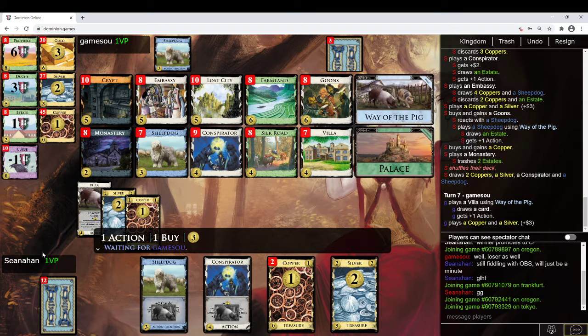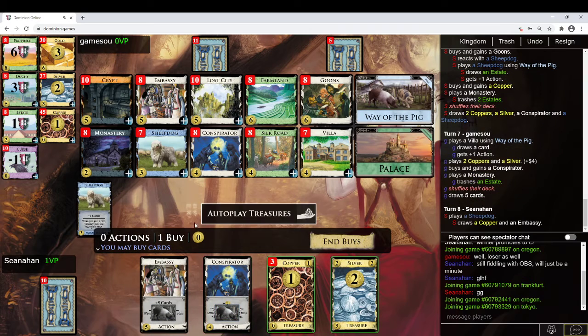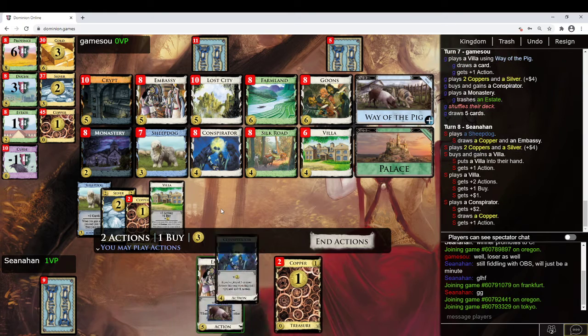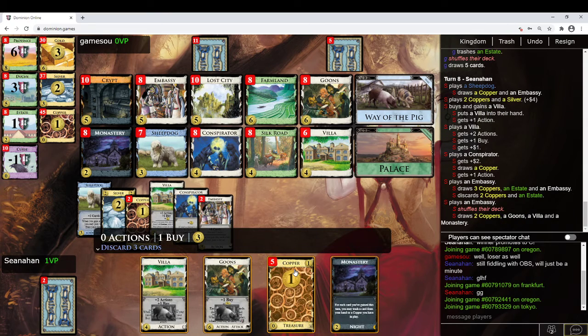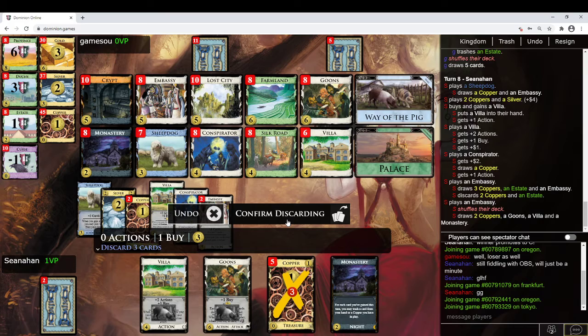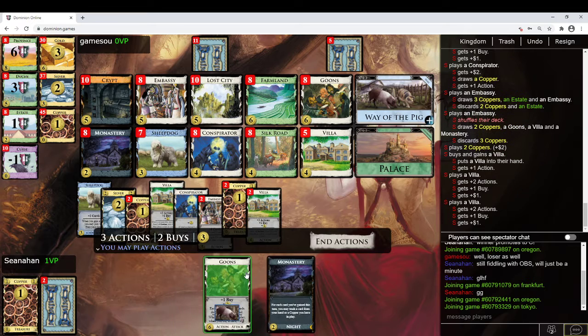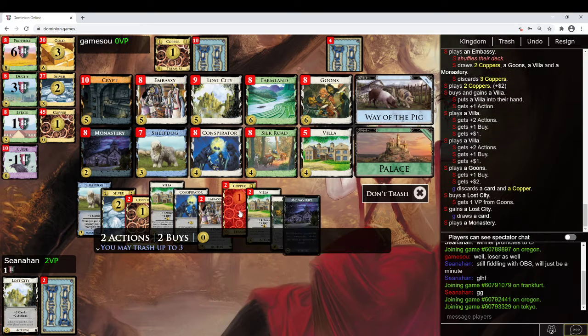So what am I going to do here? I can play the Sheepdog for draw, and then if I find something, play the Villa for draw after that. Buy a Villa, play the Villa, play the Conspirator, play the Embassy. Discard 3. Buy the Villa, play Villa, Villa — get the Goons attack in. I'm going to need more draw, so I think I want that Lost City now. And I can trash 3 Coppers.